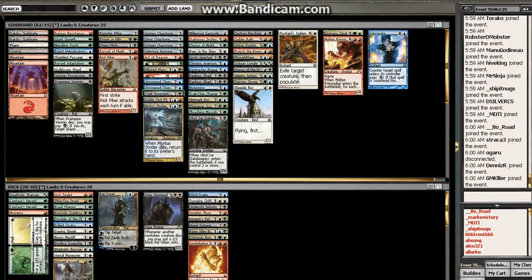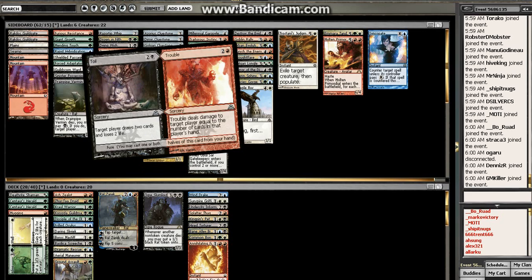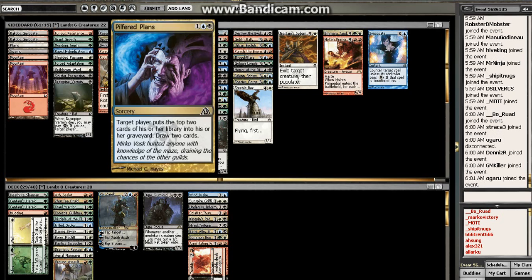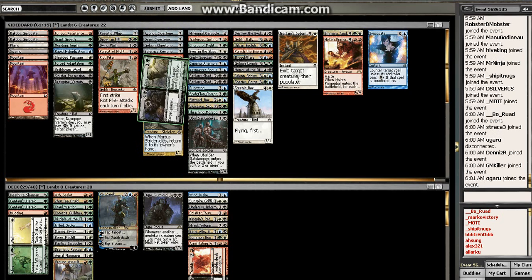So it's going to be kind of hard to choose what colors we want. Toil and Trouble is okay — it's playable. Pilfered Plans is playable. Down and Dirty, not really my favorite. As far as fixing goes, we only have these Rakdos Guildgates — it's pretty awful for fixing.